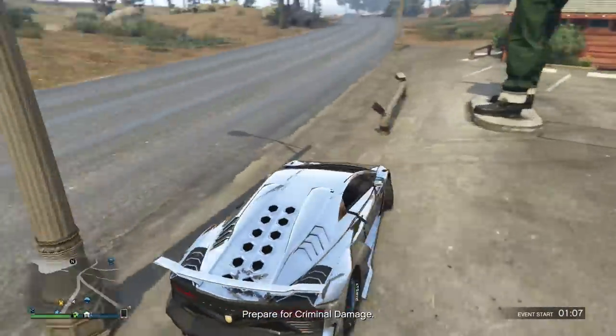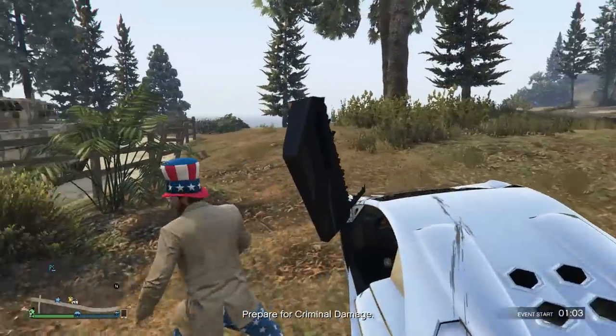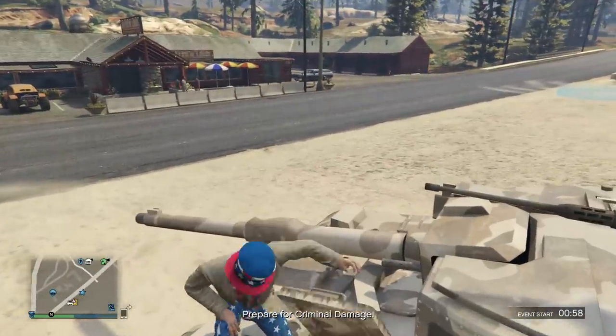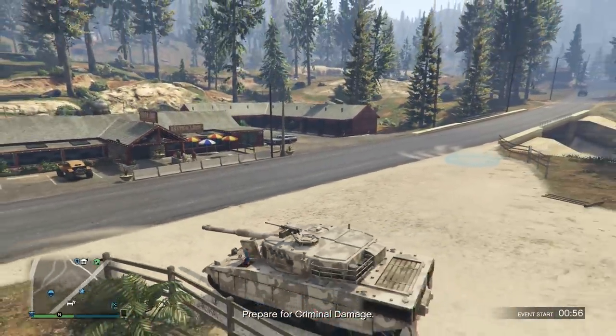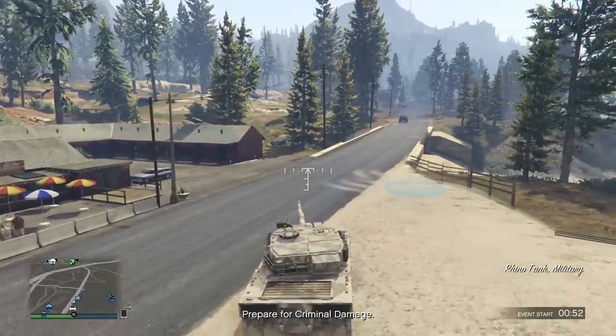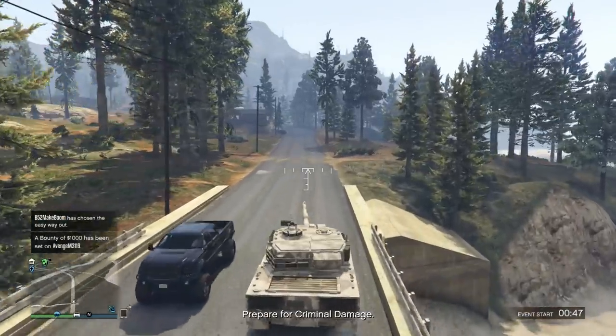If you don't have a tank available, you can also get one from the military base and do the Criminal Damage from within the military base, killing the military vehicles that come at you. You can also grab something like a Buzzard and park on the street, then use the missiles from that vehicle — as long as it has missiles and you can change the direction, it will work perfectly.